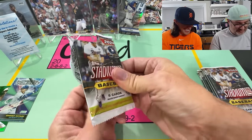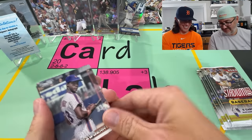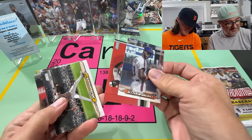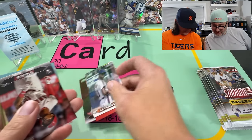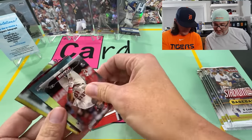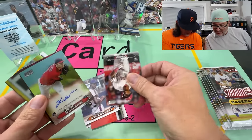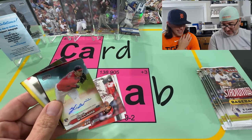Still got the auto and the numbered card out there. Strawberry, Musgrove — that's my boy. Sterling Marte. Uh-oh, here's the auto — Chrome. Be somebody good. Be somebody... rookie. Gavin Williams. I mean, not an awful auto. But not great — my relationship with Cleveland.